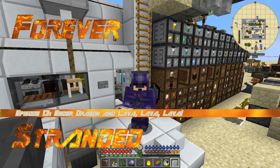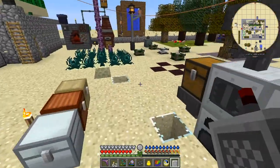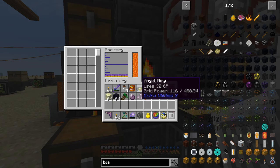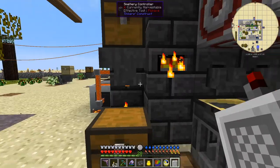Hello everybody and welcome once again to Forever Stranded. At the end of the last episode, I didn't actually show you the results from the smeltery - the smell tree. Let's have a look at what I did there. We should have four ingots of manilium in here, which we have, and that's gold.